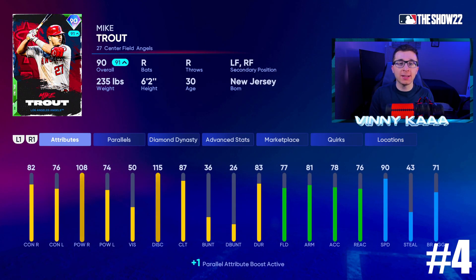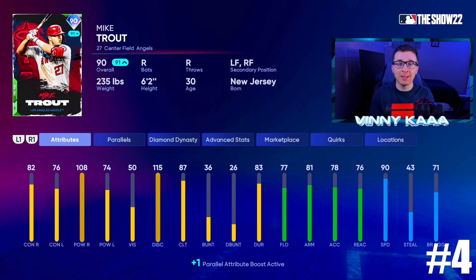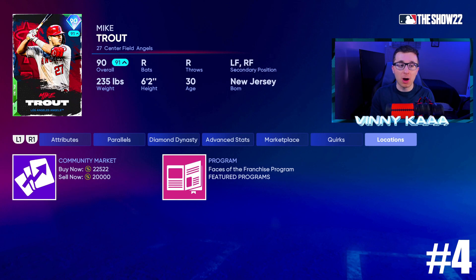At number 4, the budget 90 overall face of the franchise Mike Trout. Let my stats speak here: 32 plate appearances, 6 home runs, batting .500, over a 1.0 slugging percentage, 1.594 OPS — I am destroying with this card. 82 contact against righties, 76 against lefties, 108 power against righties — some of the best power against righties in the outfield right now. 74 power against lefties. At parallel 1 he has 77 fielding, 81 arm, 78 accuracy, 76 reaction time, 90 speed, 43 steal. I love Mike Trout cards — in my opinion the best face of the franchise centerfielder, and you can get him for about 20k.